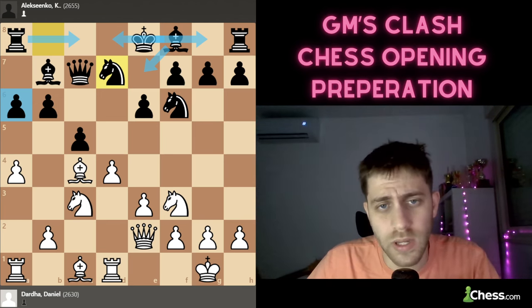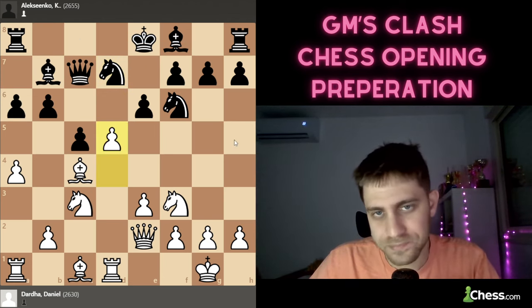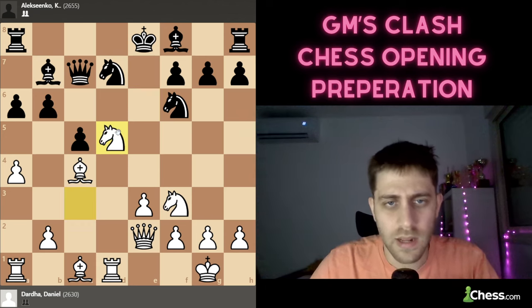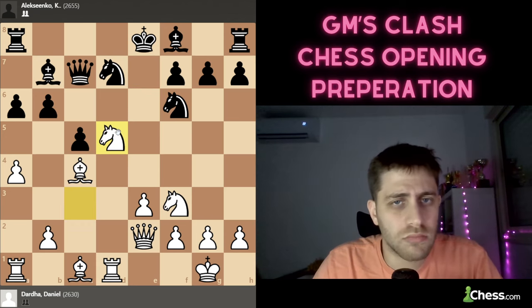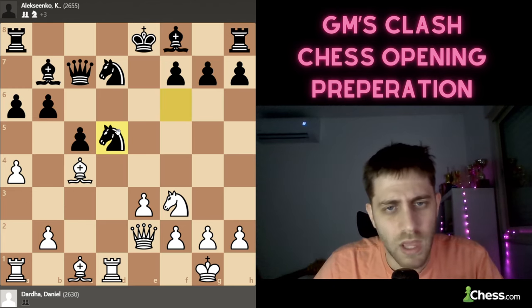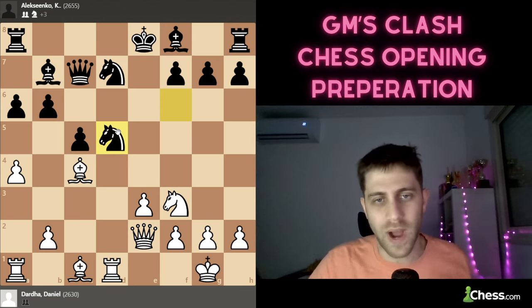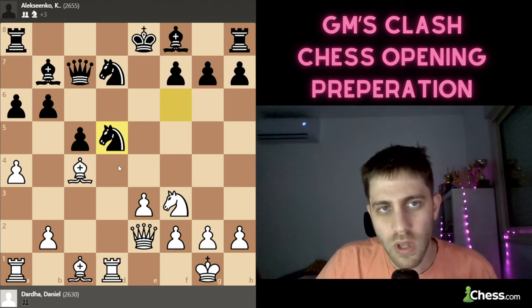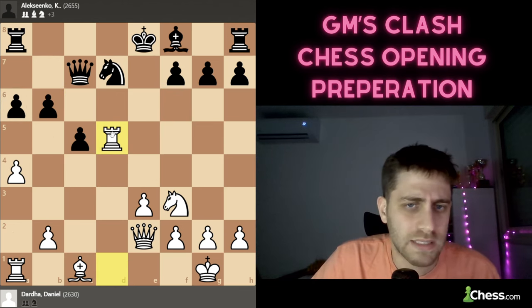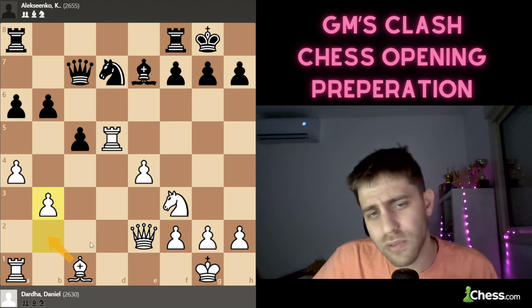Now White plays the fantastic move d5 — this is clearly Daniel Darda's preparation, I'm 100% sure of it. After exd5, Nxd5, Alexenko is playing very fast with full confidence. But unfortunately for him, after Nxd5 there is just an amazing move for White. I'm sure Kirill thought that Bxd5 would be played immediately — Bxd5, Rxd1, maybe Be7, e4, castle, Bb3, Bb2, something around Nf6, Rd1, Rd8 or Qb7, and it should be very equal.